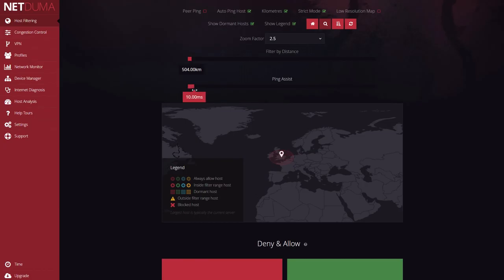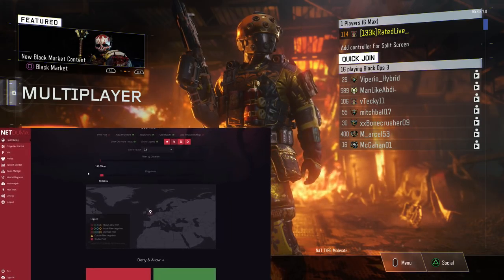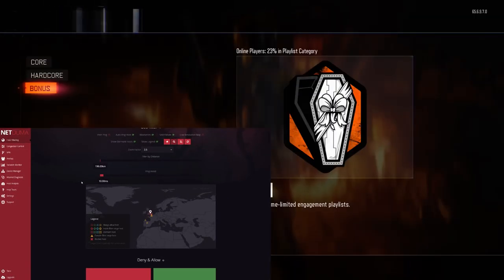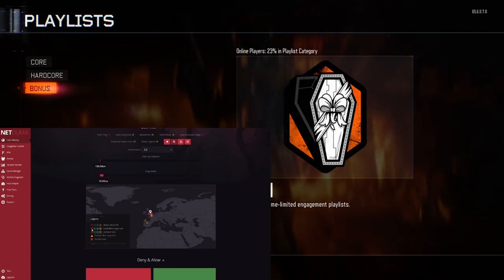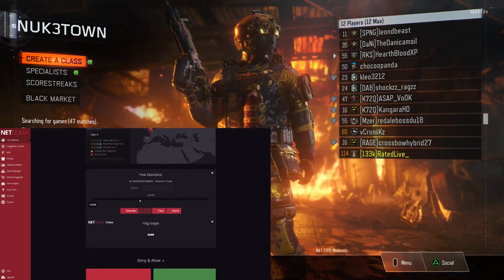As you can see, I joined the game and the minimap that the NetDuma provides shows the location and what server I'm connected to. It shows my ping on the NetDuma R1 interface as well as in-game through the Black Ops 3 menu. This is very useful if you want to use weapons like the M8A7 or the XR2 and try to get one-bursts, because a stronger connection will benefit you and help you get tons of kills.